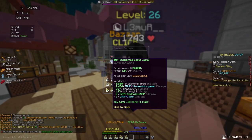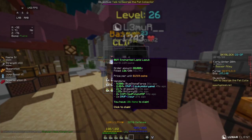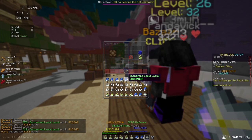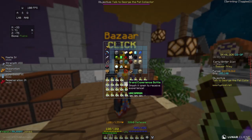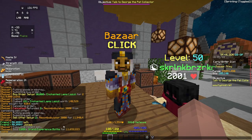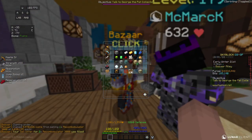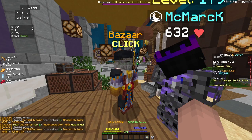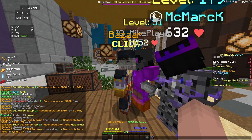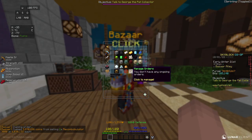If we look at my Lapis, I have 12,000 Enchanted Lapis filled inside of the Bazaar and I should be making about 1 million coins off of this Enchanted Lapis. I can sell all of these Grand Experience Bottles instantly for 11.6 million coins back to the Bazaar. I got my two Recombobulators to fill and we've immediately flipped from 69 million coins to 70.5 million in about two minutes.